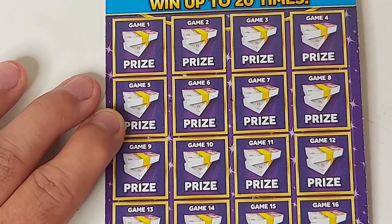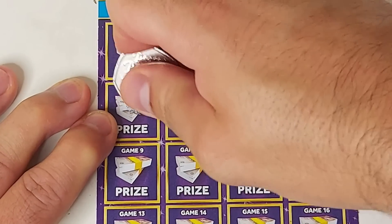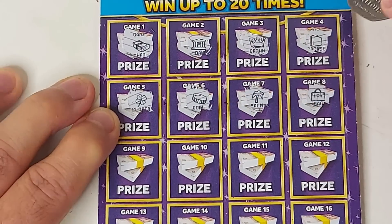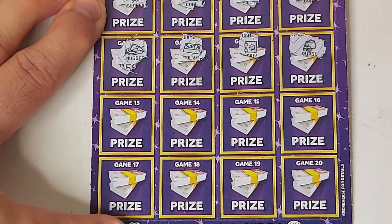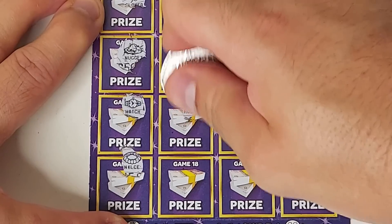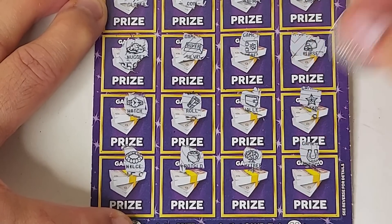Moving on to the first card from the next pack. Wad, bank, crown and briefcase, clover, coin, palm and bag, nugget, silver bar, safe, purse, watch, necklace, roll, pot of gold, wallet, money tree, star and horseshoe — nothing there. Four duds so far.